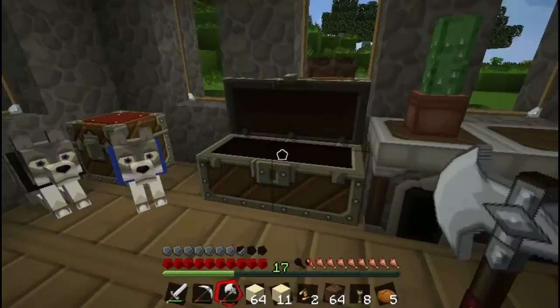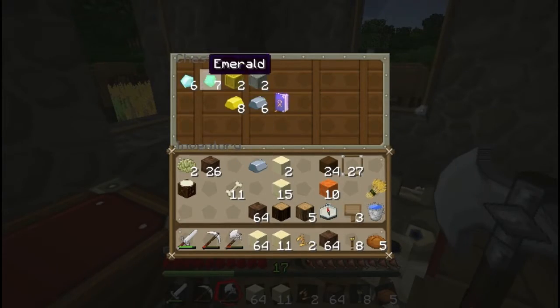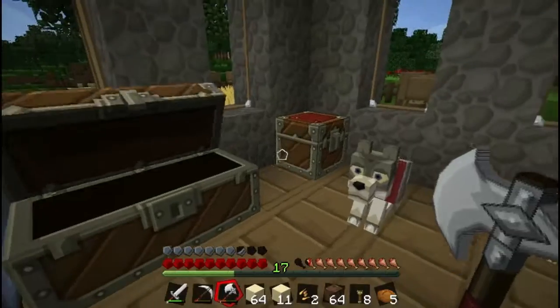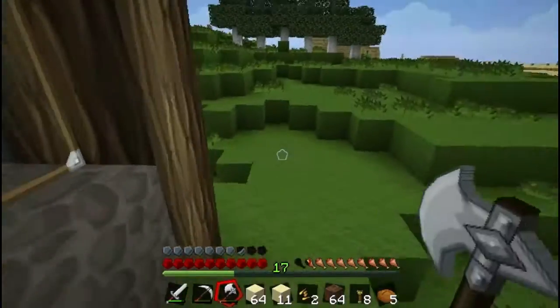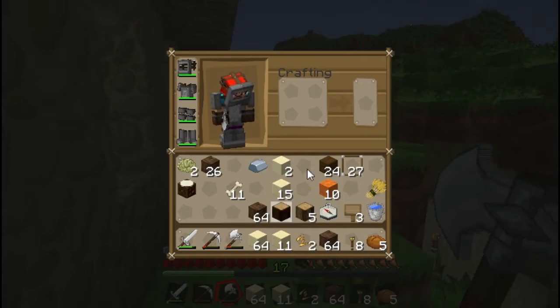Not going to have to spend the diamonds just yet. Where are my sticks? I've moved it all to my storage room now. I'm going to pop over there. I've got a piece of wood — that works. I'll just go on the bench.